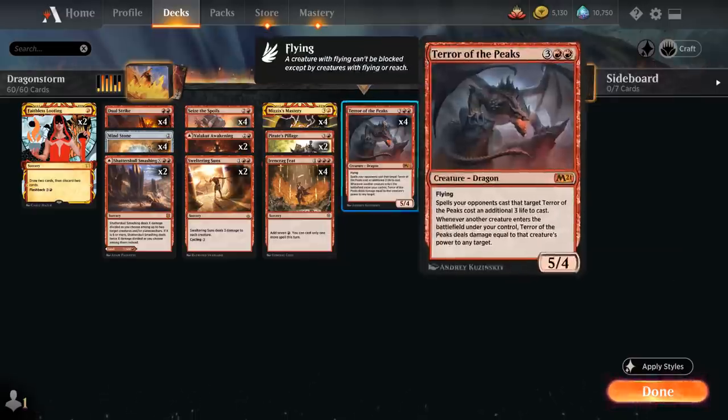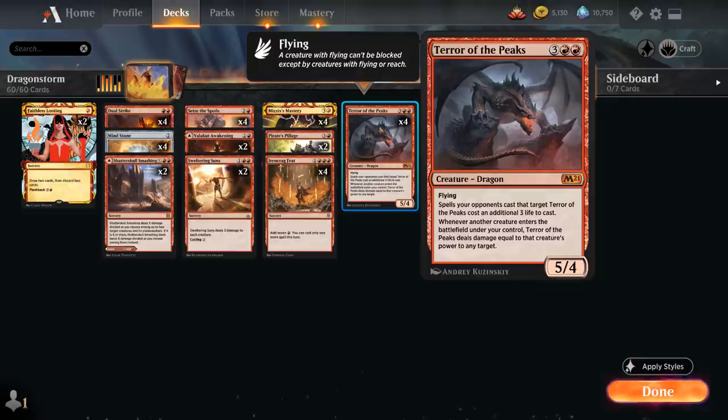The second dragon we're finding is Terror of the Peaks — a five-mana 5/4 Dragon with flying. Spells opponents cast that target Terror of the Peaks cost an additional three life. Importantly, whenever another creature enters the battlefield under our control, Terror of the Peaks deals damage equal to that creature's power to any target. So if we first find Lathliss and then put a Terror of the Peaks in play, that triggers Lathliss, generating a 5/5 dragon token, which triggers Terror of the Peaks for five damage to any target.